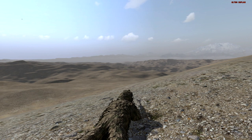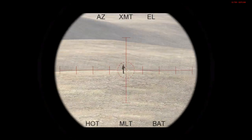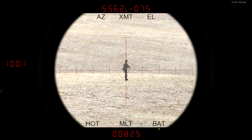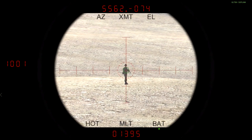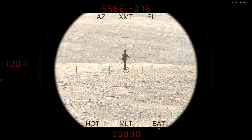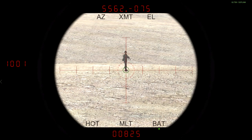I've placed down a target, and I'm just going to quickly range him with my self-lamp. You always want to range them at their feet, because if you aim at their body, it'll give you an inaccurate range. It's saying 1400 here, but if I aim at his foot on the ground he's standing on, you can see how it says 825.